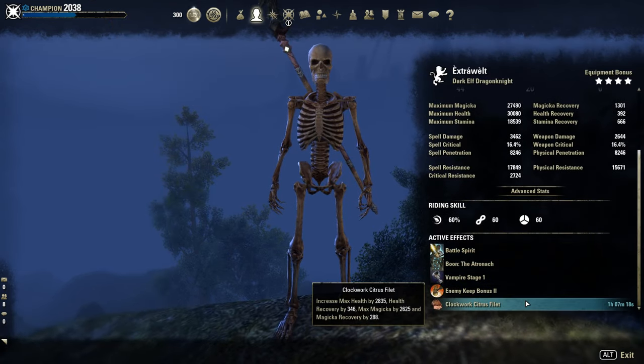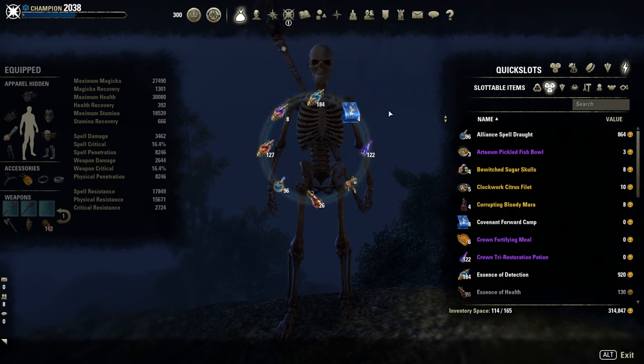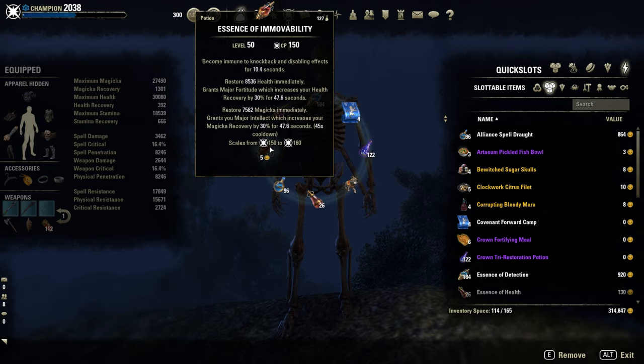Buff food: Clockwork Citrus Filet for extra sustain. Potions: I mainly use the Tri-stat potions, or sometimes detection potions, or CC potions with health, magicka, and CC immunity.